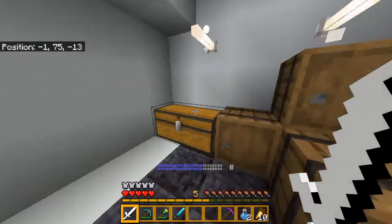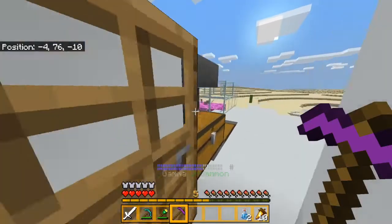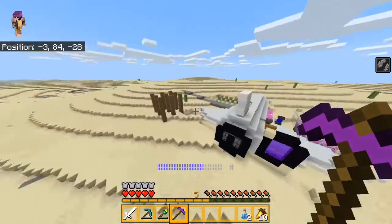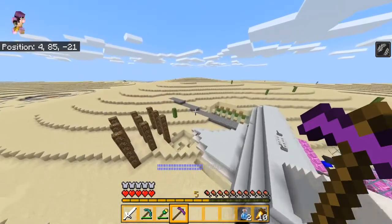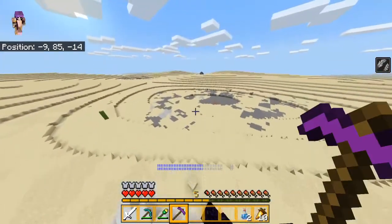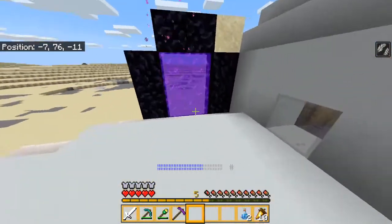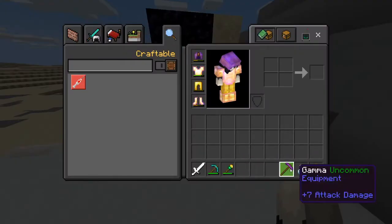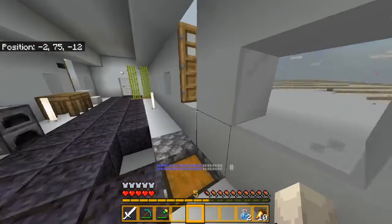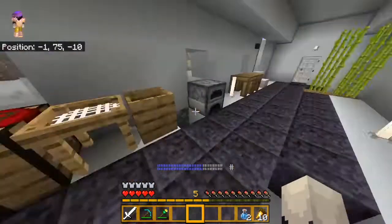I'm going to show you guys how overpowered this is. I should probably nerf it. I actually did nerf it in the new update, but this version doesn't have the new update yet because it takes durability and I haven't updated it yet. But you can basically fly with this. I'm probably not going to use it too much because it's really OP, but I'm definitely going to use it a lot in the nether.